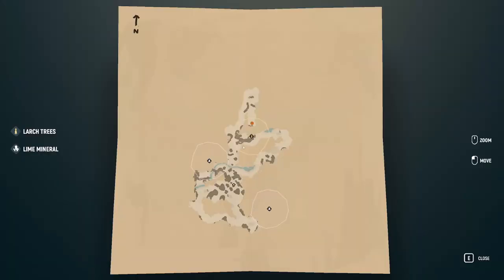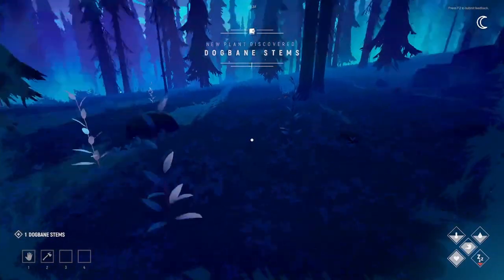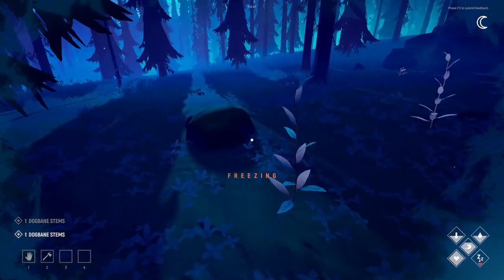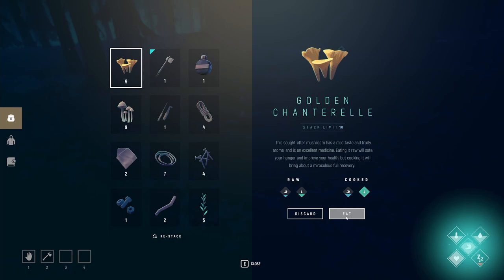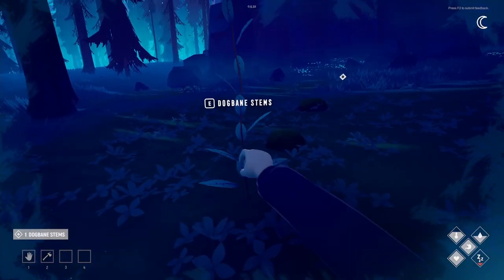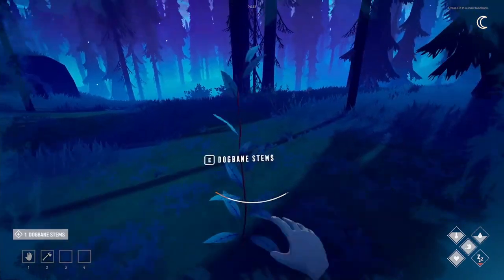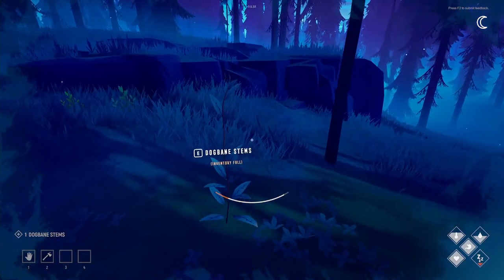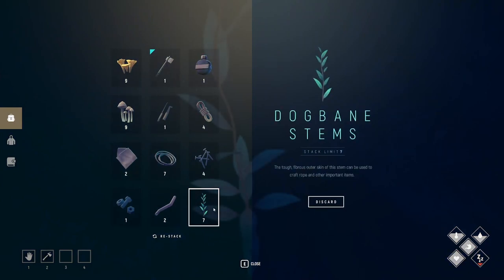Found a bunch of dogbane stems here by a little tree icon on the map — grabbing those because we needed them for the sewing room. I'm freezing, taking damage, so I'll eat one of those golden mushrooms. My inventory is full — I have seven in a stack on me. Didn't I need eight? I'll get rid of a bolt to take another stack.